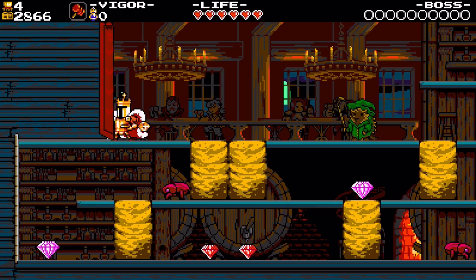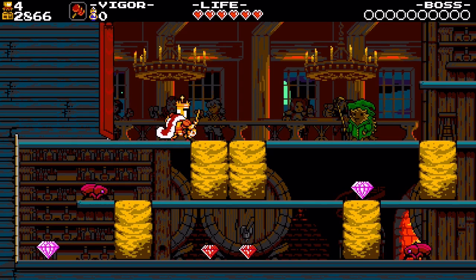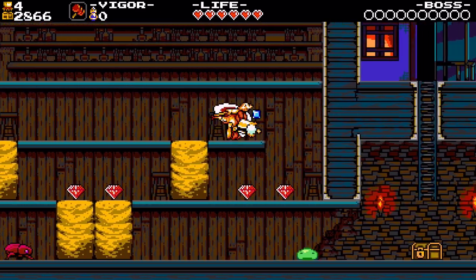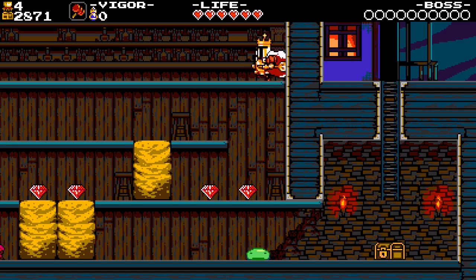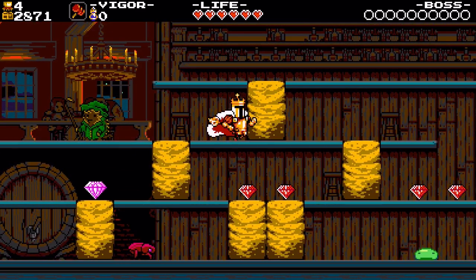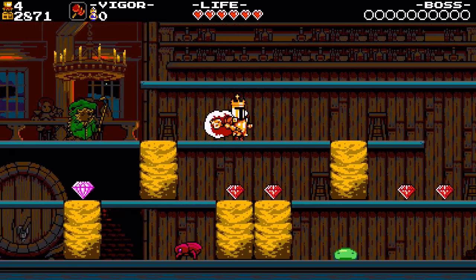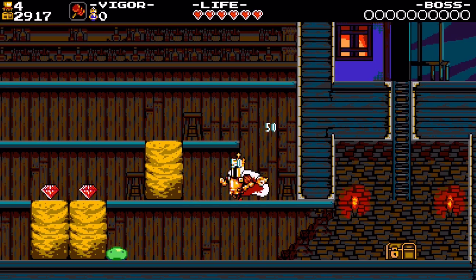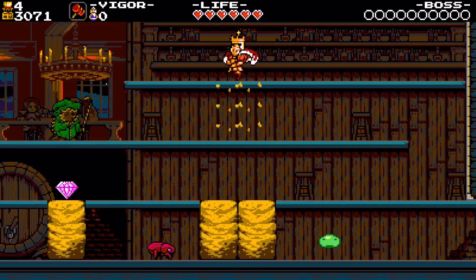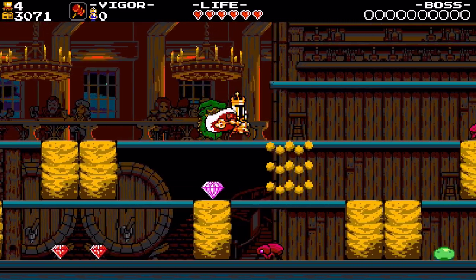Okay, so I don't have any vigor. I see. Oh, I'm up here now, okay. So this is just like a tutorial level. So I can't shield bash otherwise I'll go up. Okay, I have to double tap it, got it.